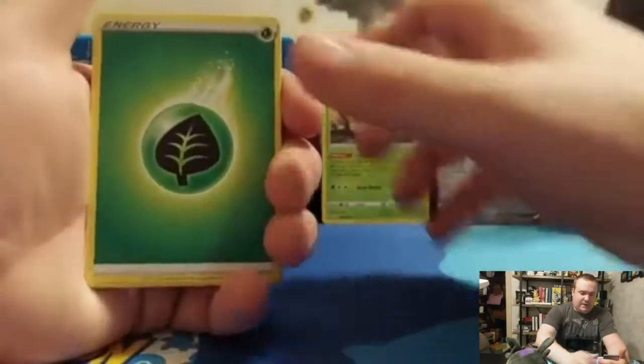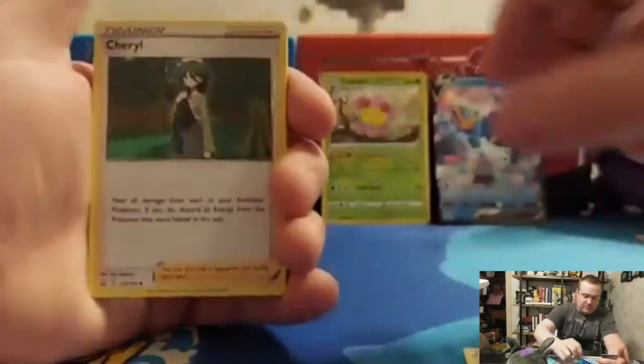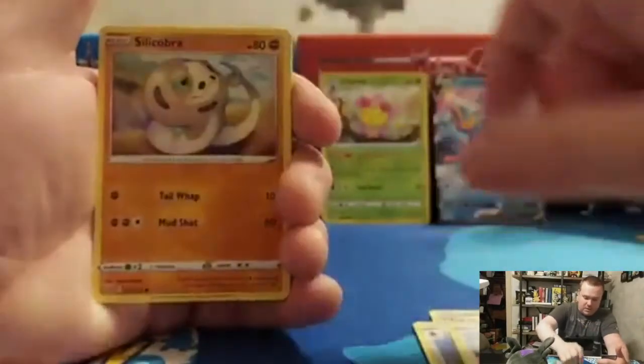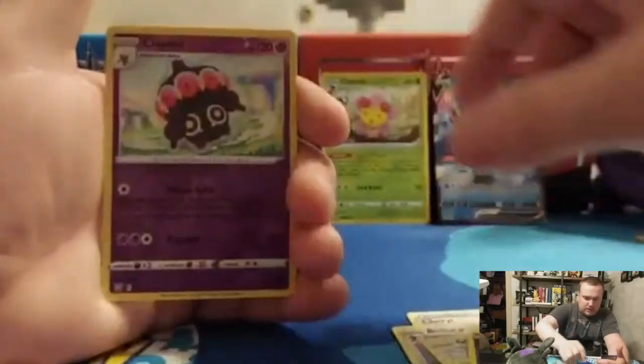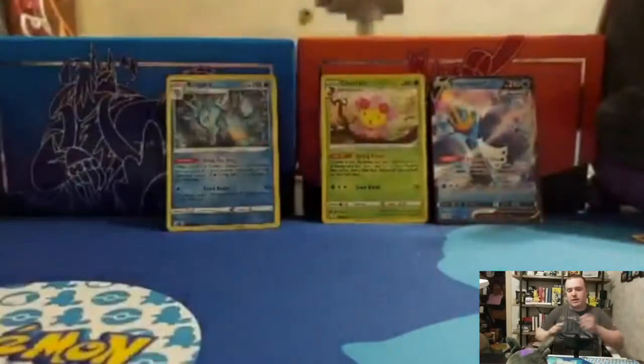Grass, Mustard — I do like me some Mustard — Cheryl, Bisharp, Glanial, Silly Cobra, Frillish, Houndour, Scatterbug, Reverse Holo Claydol, and a Marowak — non-holographic.